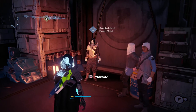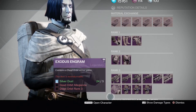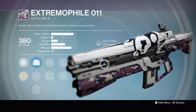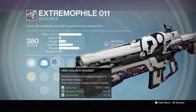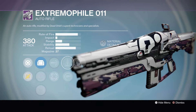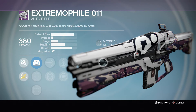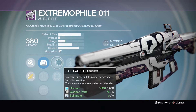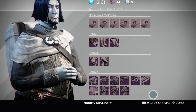Moving on to Dead Orbit — I think Dead Orbit are the winners when it comes to good rolls this week. Just look at the roll on this auto rifle, The Extremophile: 0-1-1, Counterbalance, Perfect Balance, and High Caliber Rounds. Is this thing going to be annoying in the Crucible? Yeah, this is definitely quite an amazing roll. If you guys are only planning to pick up one weapon from this video, let it be this one, because this is the highlight of the week — the best weapon.